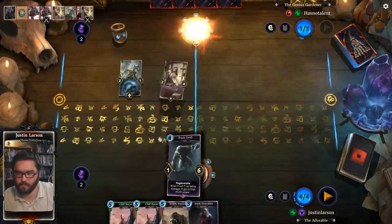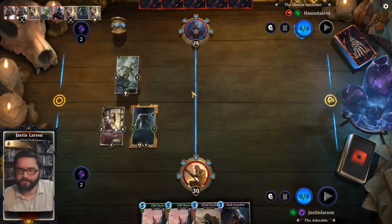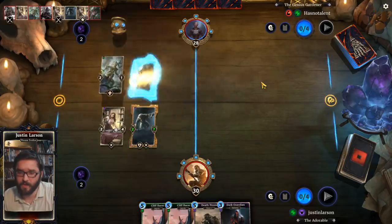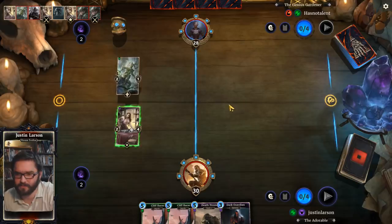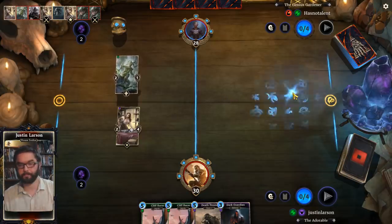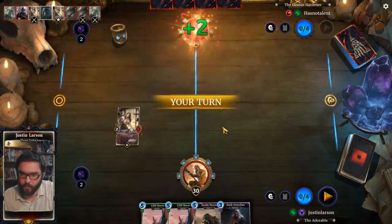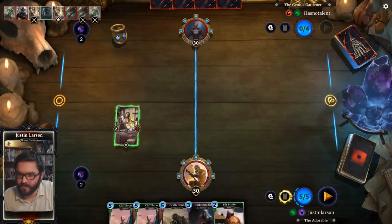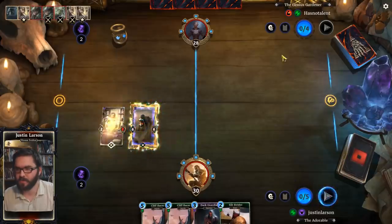Die like a dog. Bust rolls better on curve, but it does play right into their Leaf Lurker, which I suspect they have given the way they played this. No — they have Territorial Viper. That's a thing they could do. Leaf Lurker is their play next turn; this turn it's just Death Hound in a way.